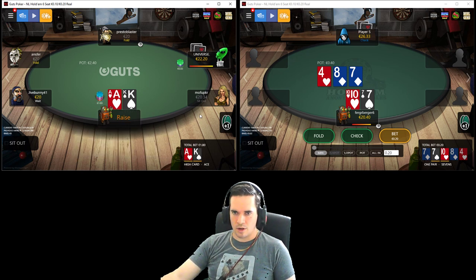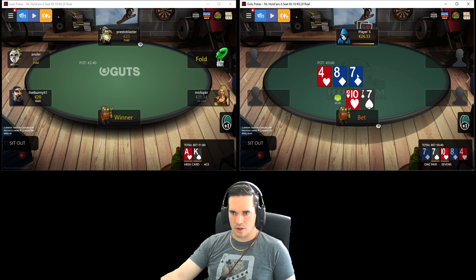We are going to make it 180 to go with the ace-king across the way, and we're just going to leave here with our middle pair.